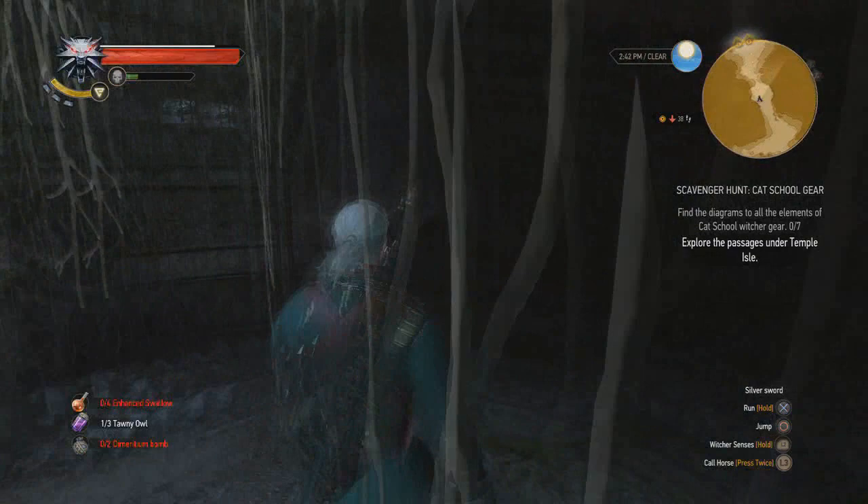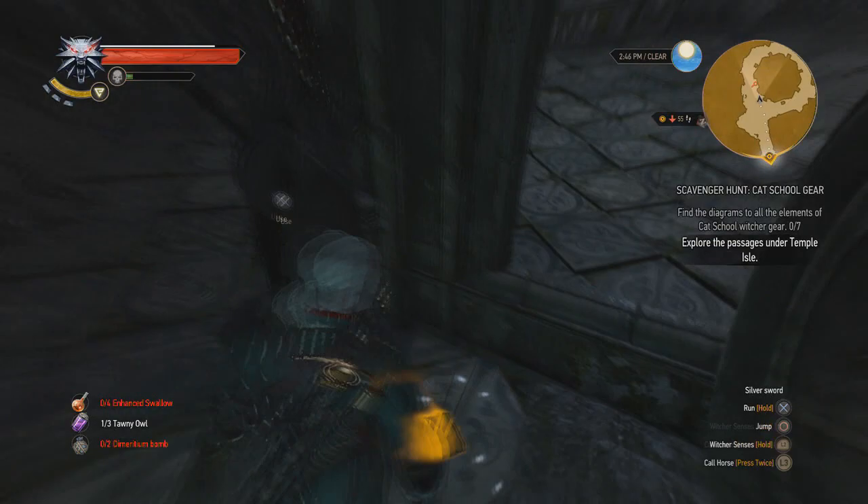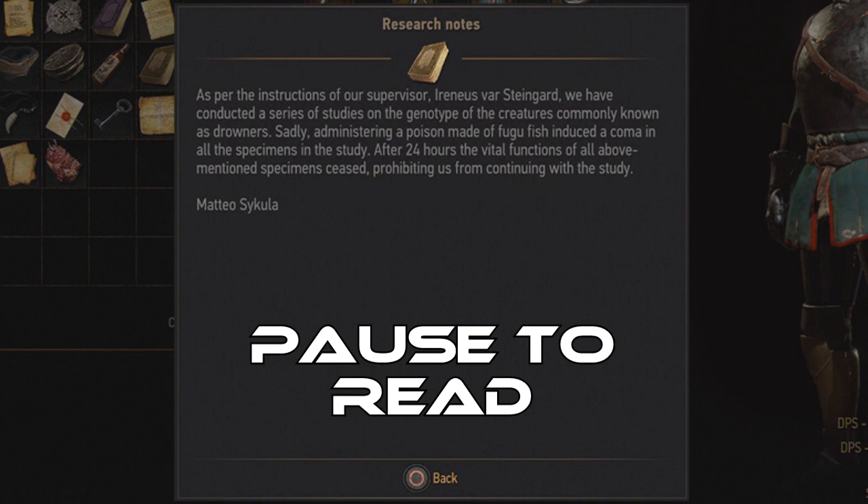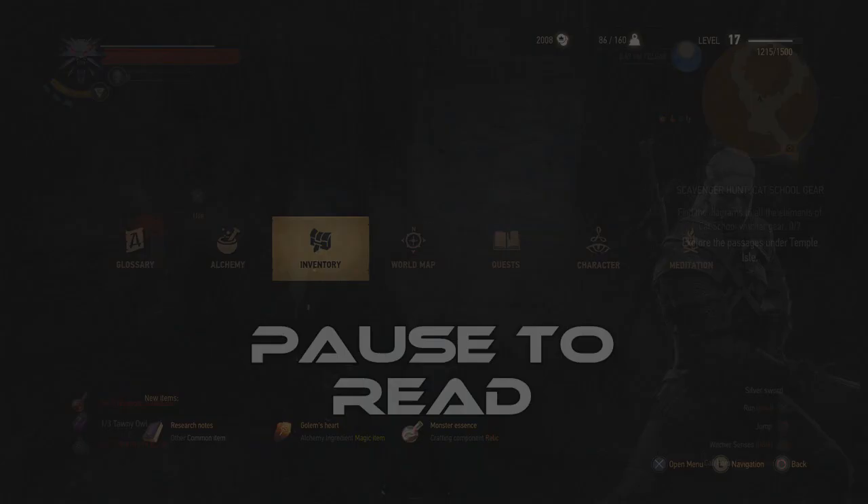We see the inscription: 'Look to the depths to be lifted up.' So that means the laboratory door, which is at a higher point in the caves, has its key at a lower point — somewhere beneath this.